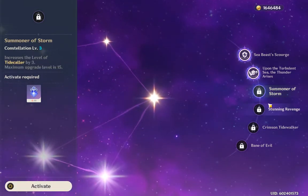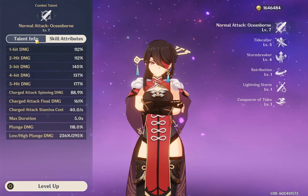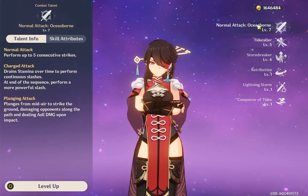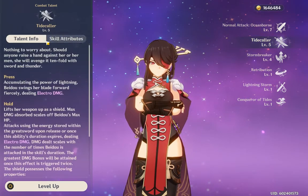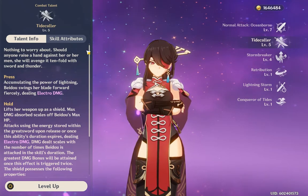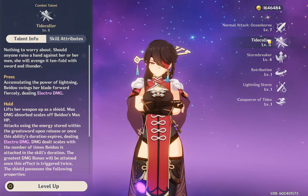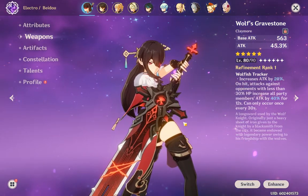For talents, if she's your main DPS you should definitely level up her normal attack more. If you want to use her counters, definitely level Tidecaller — it doesn't have to be too high, it still hits really hard even at level five. I've hit heavy damage with her E skill even though she isn't built for electro damage.